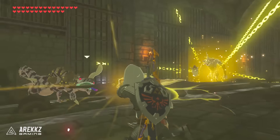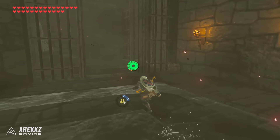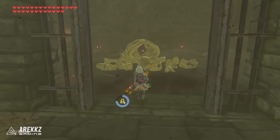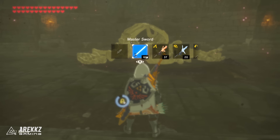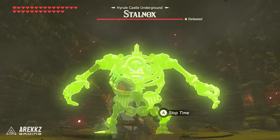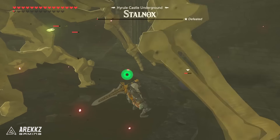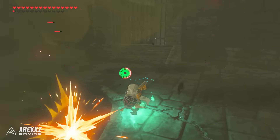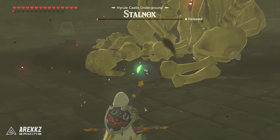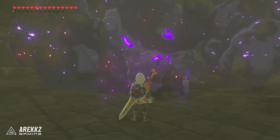There are a few enemies in here, some of them pretty tough, but you can bypass them. Go through the door and turn left, then go straight through and take a right. You'll see a massive skeleton lying on the floor — this is a Stalnox, basically a skeleton form of a Hinox. Go inside, the door will close behind you, and you'll need to defeat this enemy. Shoot the eye, deal damage to the skeleton — the eye will drop down and you can deal good damage to it. Upon destroying it, a chest will be accessible at the very back, and that is where you'll find the shield.